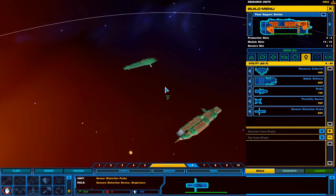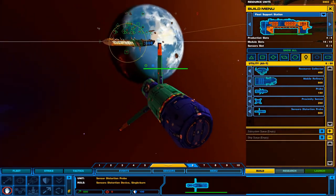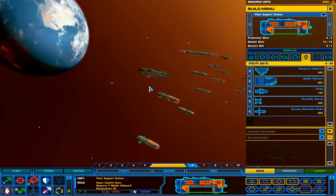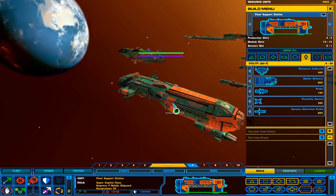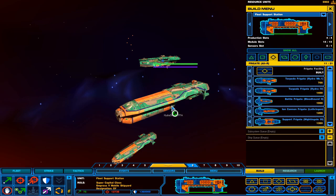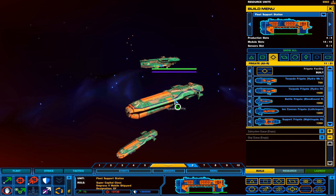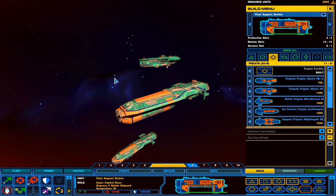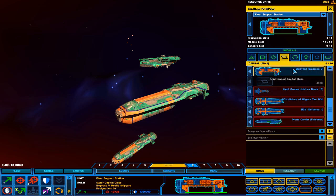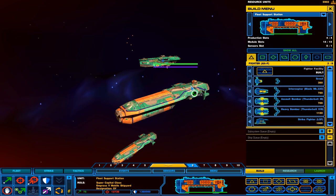And that's going to do it, guys. That is every Higaran ship you can build in the PDS Version 6 mod. I hope you guys enjoyed this. I'm really starting to get down this mod since I've been playing it more and have other series on the channel. In the next episode, we're going to switch over to the Vaygr and do the same exact thing — going through all the fighters, corvettes, frigates, destroyers, and production capital ships, platforms, and harvesters just like we did in this one.